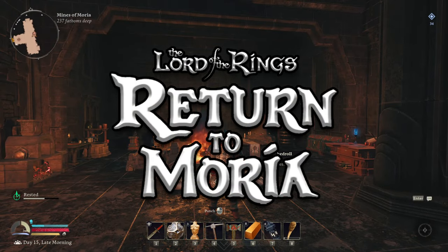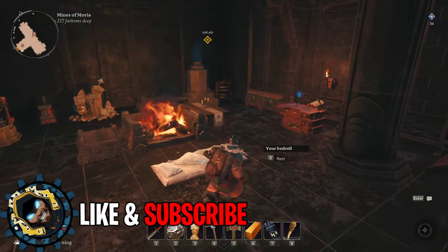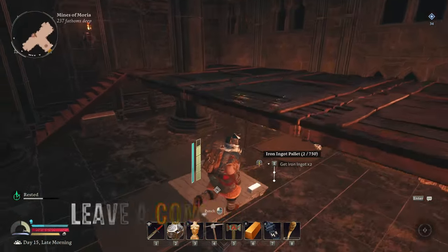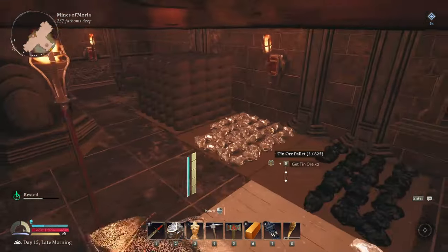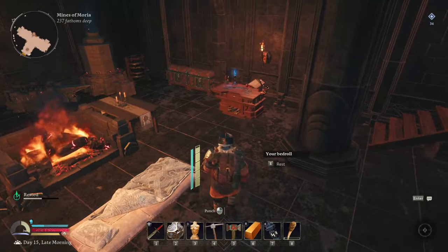Hello and welcome to 7RPG, I'm Sov and we're back in Return to Moria today for the next episode in the series. We've got a couple of things done — I only did a little bit. I went out and explored and tried to get a copper mine. Didn't go into anywhere extra or any of the different areas — I just went and got a load of copper so we can make some bronze ingots.